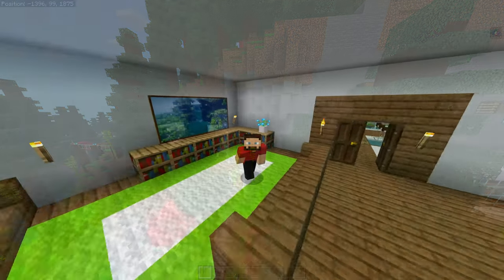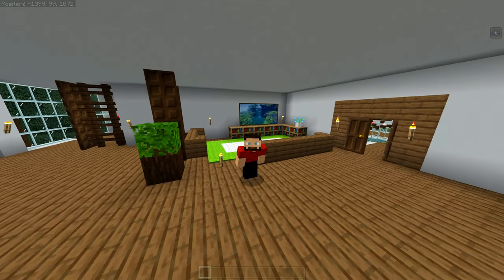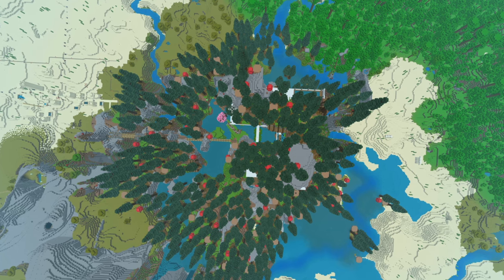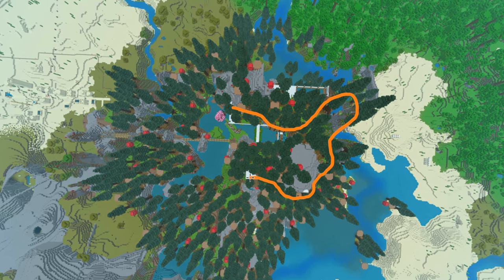That's right — parkour! I made a parkour course around my entire base. That is the start of the parkour map, and if you want to see the entire track I'll show you from the top view of the base. The parkour map isn't finished, but it does start from here and you go around, across the roots, through the lava jump, and then you end up where I showed you.